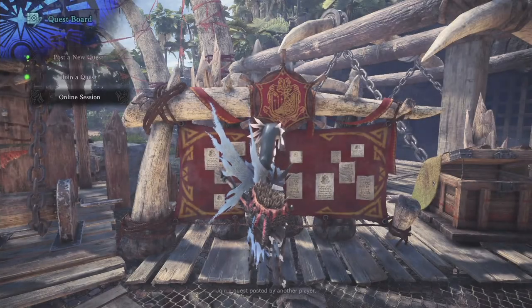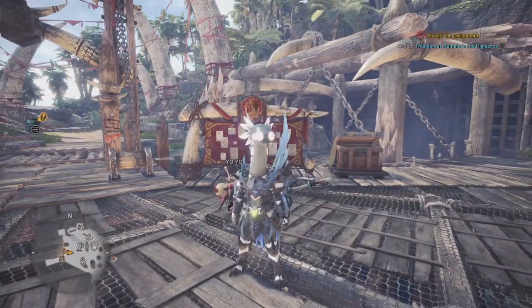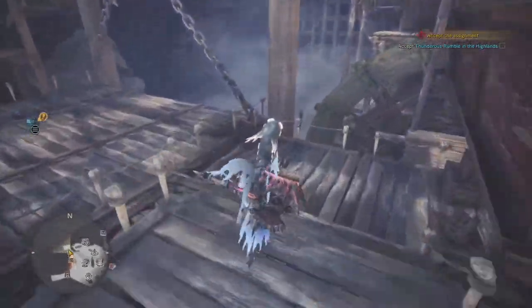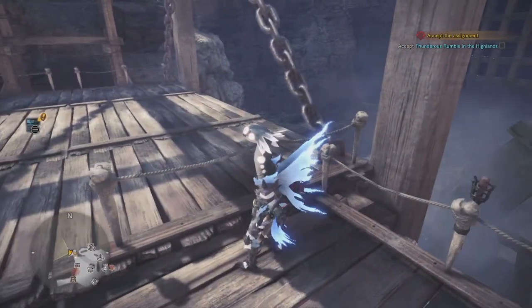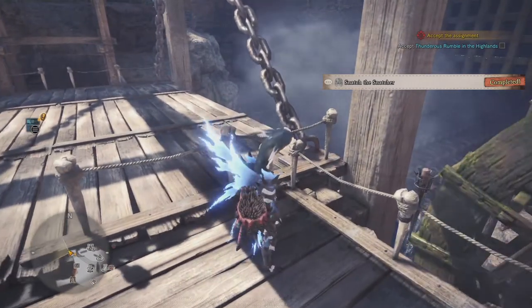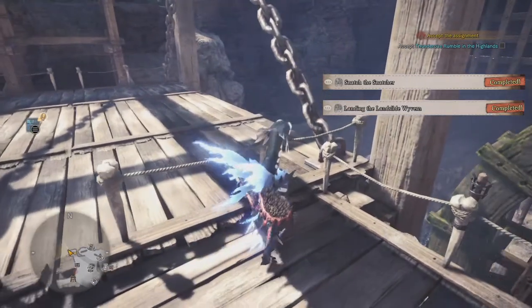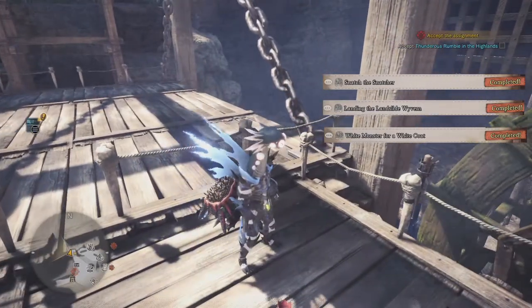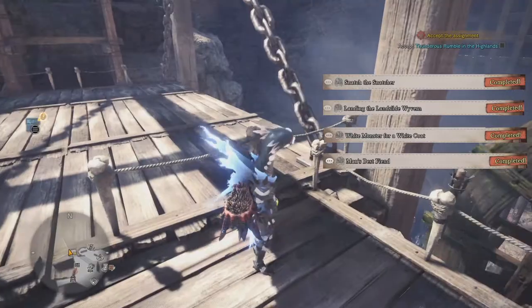Once you complete all five of those, you're pretty much complete and you get the Thunderproof Mantle. Now every mission you have to do one and then come to this person and he'll give you the next one — and it's in this area. So you're going to do the first one, 'Snatch the Snatcher.' When you finish it, come back here, grab your reward to get the next quest, which is 'Landing the Landslide Wyvern.' Come back here, grab your quest again — 'White Monster for a White Coat.' Do the quest, come back here — 'Man's Best Friend.' He's going to give you that one. Come back here, do it again, and you're going to get 'Gone in a Flash.'